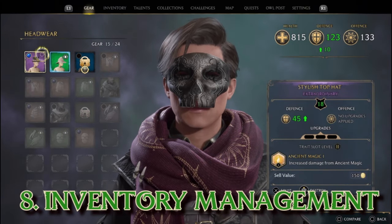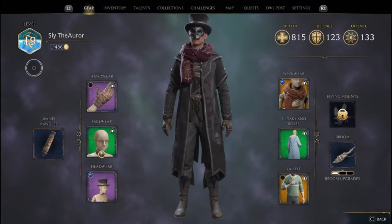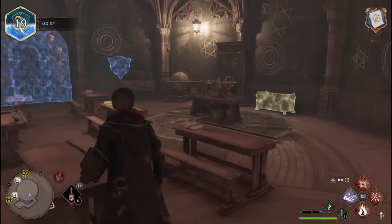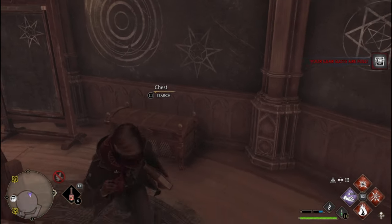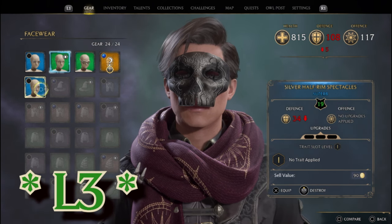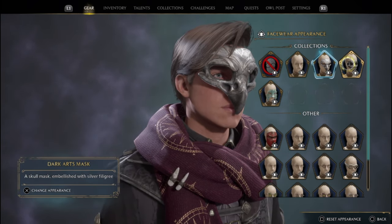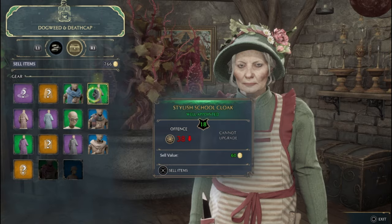It is important that you understand how crucial gear inventory management is in this game. While the Merlin Trials will allow you to increase your inventory space early on, you will face very limited space. This became a clear problem within the first 5 hours when I encountered my first ornate chest. After opening it, a message popped up saying inventory is full. You cannot just drop items in Hogwarts Legacy — you can only destroy them by holding down R3. After doing this, I returned to the chest to collect my gear and it was unavailable. It's a bug I hope they'll fix, but until then, keep tabs on your inventory and make regular trips to Hogsmeade to sell unnecessary items, earn money, and empty your inventory.